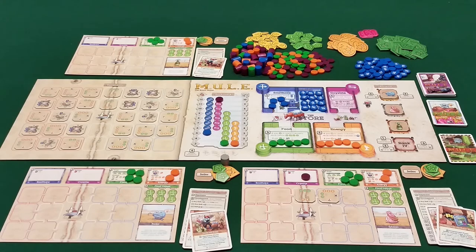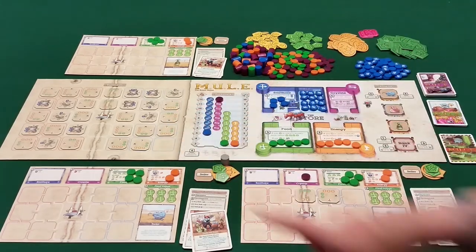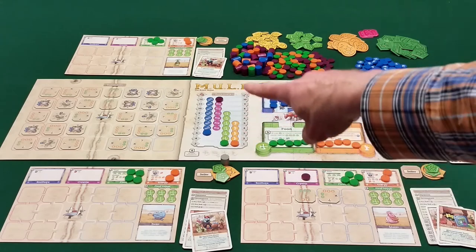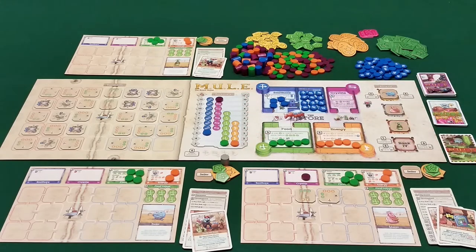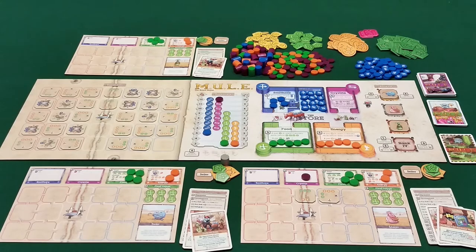That incentivizes players to go into smith ore production because they can make more profit. At the start of the game, there are four smith ore in the store and twelve mules. There are two price charts: one showing the price players pay when buying from the store, and one showing what the store pays players when selling. The buying prices are higher — the store drives a hard bargain. At the start, mules cost five. To buy a mule and place it on a white space, that costs one food.